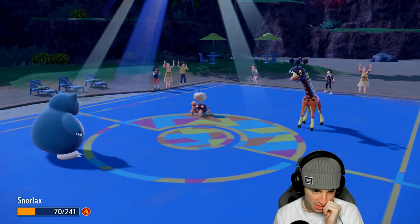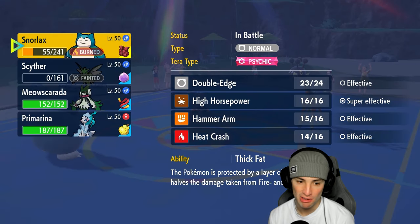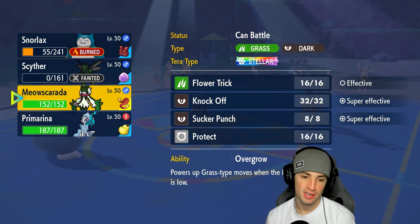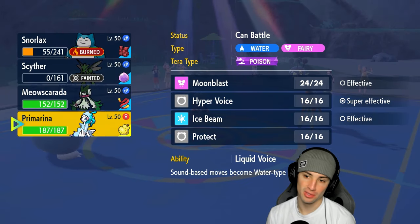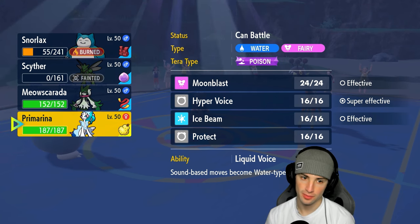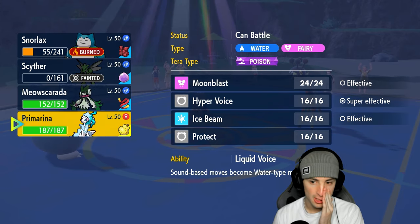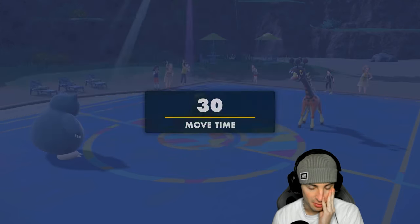The burn really did me dirty this match — Farigiraf should have been dead way earlier. Volcarona should have been dead way earlier too. I think I just go into Primarina here with my berry and play it from there. Snorlax is slowest on the field; I'd rather use High Horsepower to neutralize some of this damage.